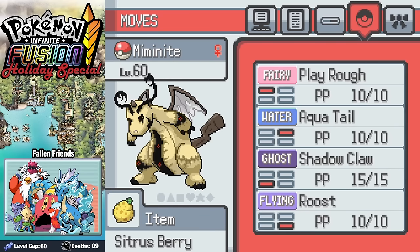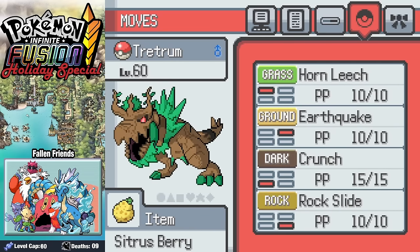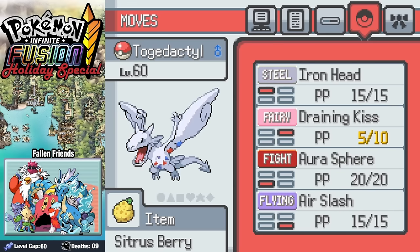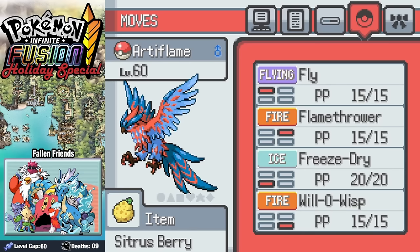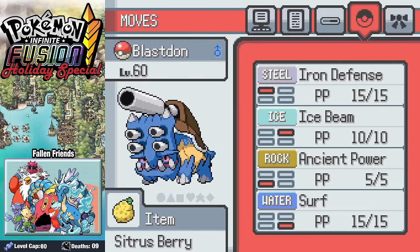Our team: Mimidragon with Play Rough, Aqua Tail, Shadow Claw, and Roost. Treetum with Horn Leech, Earthquake, Crunch, and Rock Slide. Togodactyl with Iron Head, Draining Kiss, Aura Sphere, and Air Slash. Aegisoul with Sacred Sword, Swords Dance, Night Slash, and King's Shield. Artiflame with Fly, Flamethrower, Freeze Dry, and Will-O-Wisp. And finally Blast Dawn with Iron Defense, Ice Beam, Ancient Power, and Surf.